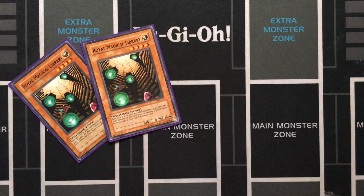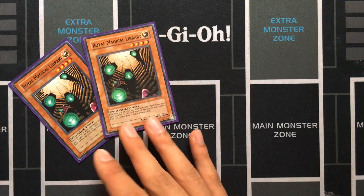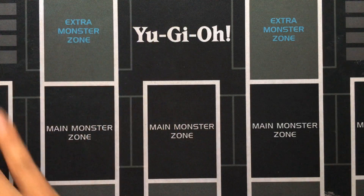Two Royal Magical Library. Only two of this because it bricks at three, but it puts a spell counter every time you activate a spell, and then as a not-once-per-turn effect, draw one card. This, in addition to the field spell, lets you draw multiple cards. This is pretty important to see in the opening hand, but having double of them — I don't run Double Summon — it's pretty rough at more than one because you want to see more spells in your hand.